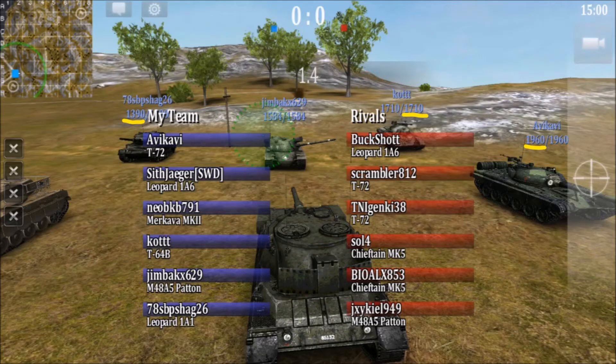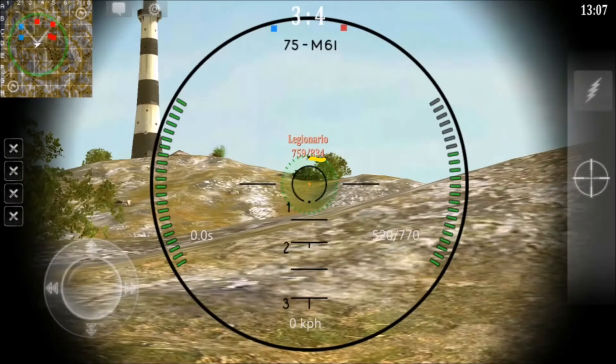Moving over to the lineup: any tank that has full health is a real player. After playing the game a while, you'll kind of get to know the armor for each tank. If it's full health, you know they are a real player. Additionally, bots don't boost — what do they have to lose? Here, the Cromwell should have 695 health and has 834, so it is not a bot.